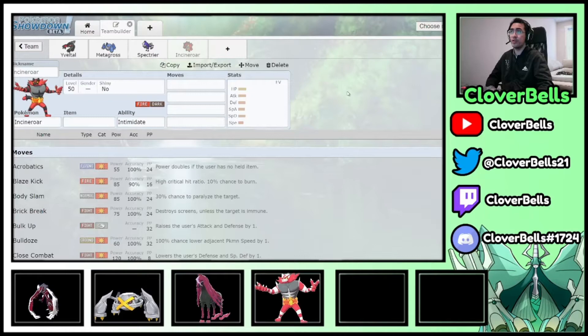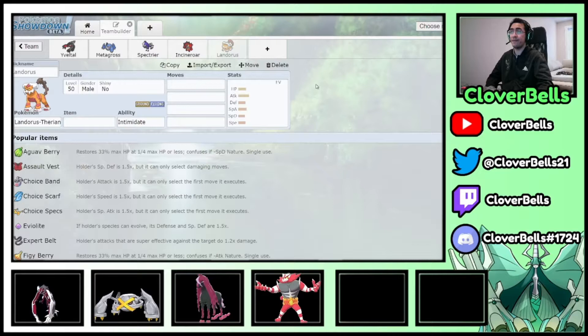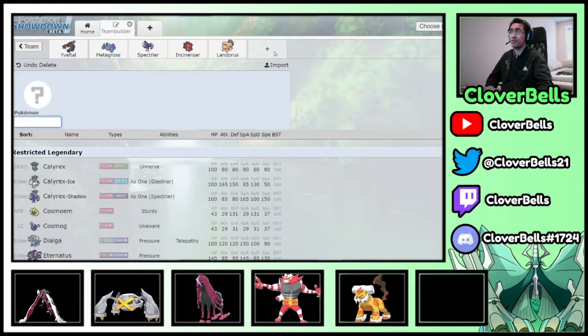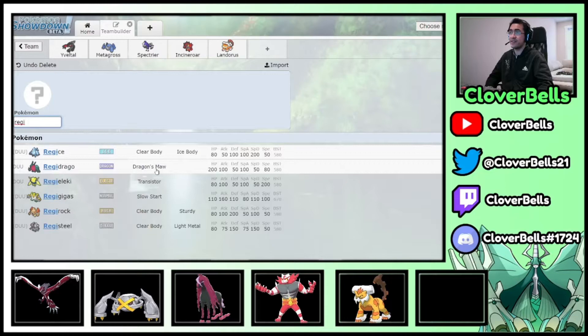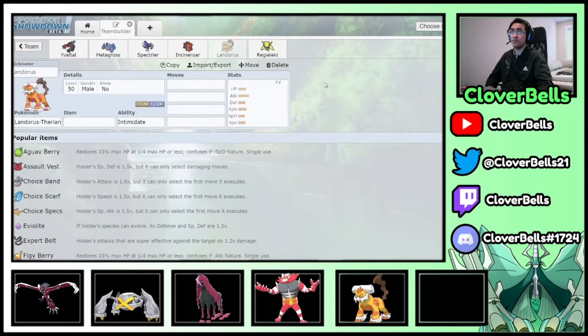Looking at Kyogre and sun team matchups, Landorus has to come in for a second Intimidate and a Flying-type pivot that Incineroar and Metagross appreciate — neither wants to take a Max Quake. Yveltal also helps punish that. Finally, Regieleki rounds out the team alongside Landorus: Electroweb provides speed control, and Landorus benefits from that speed drop before going for Max Airstream.